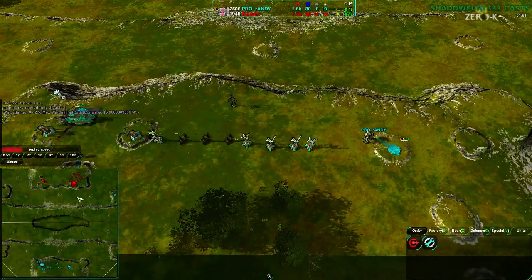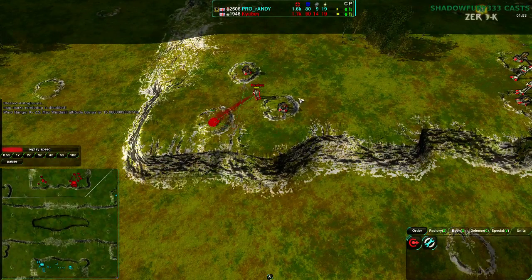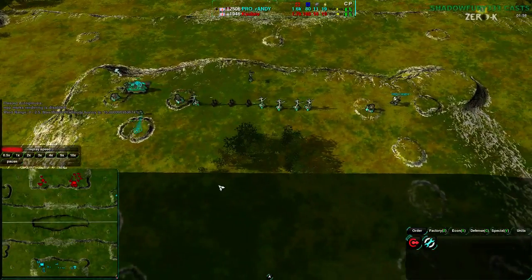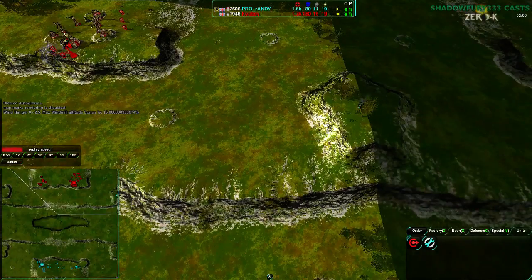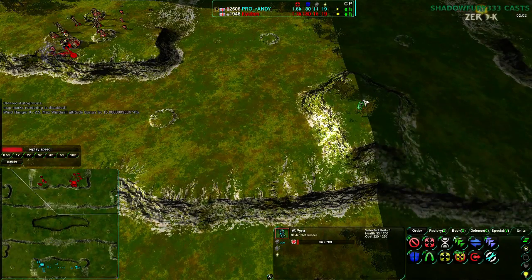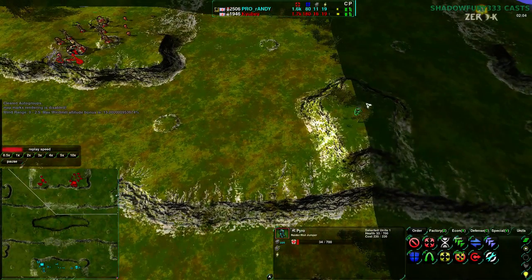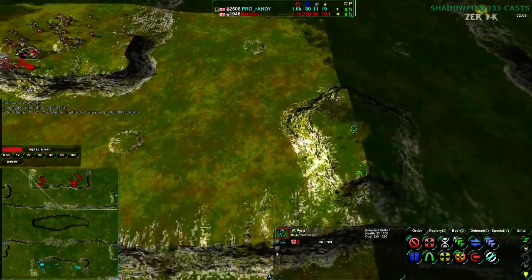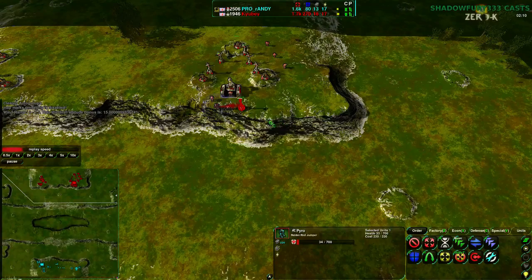Randy is able to rebuild pretty quickly, but Kyubey has an advantage — he has just about six metal extractors to Randy's three. Randy does have this pyro off in the corner; it won't be healing up but it will just be standing around. Kyubey is unlikely to look at this section of the map, so Randy's pyro is likely to be saved from this point on.